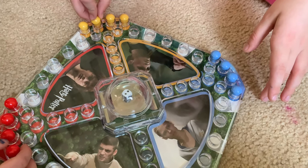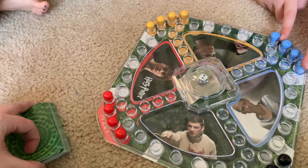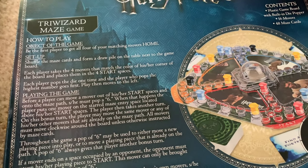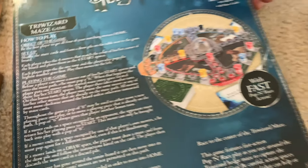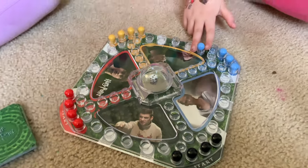And Krum. So then we have these cards. The object of the game is to be the first player to get all four of the matching movers home. We're gonna shuffle the maze cards, draw a pile, and go all the way around. It's kind of like Trouble for Harry Potter fans.